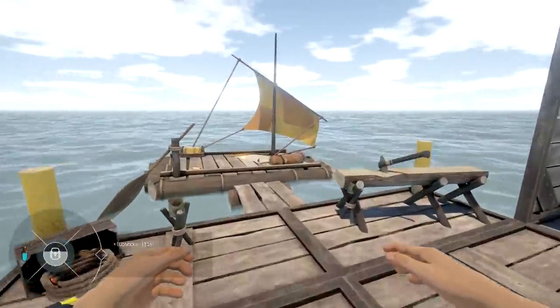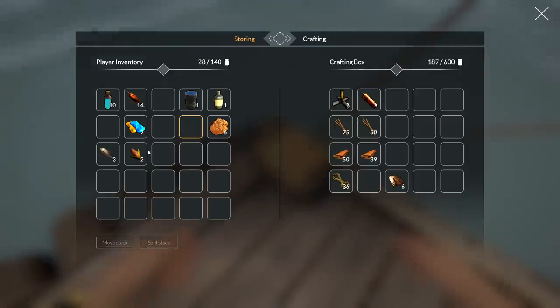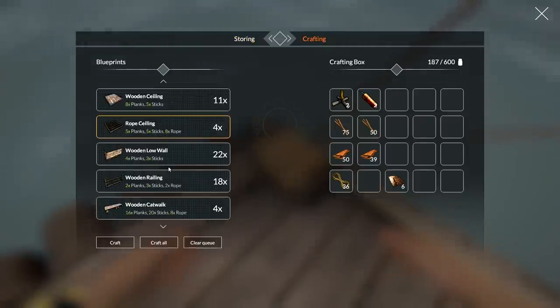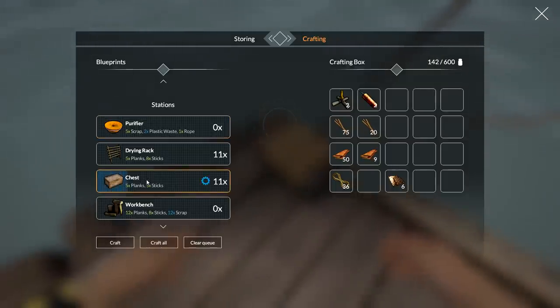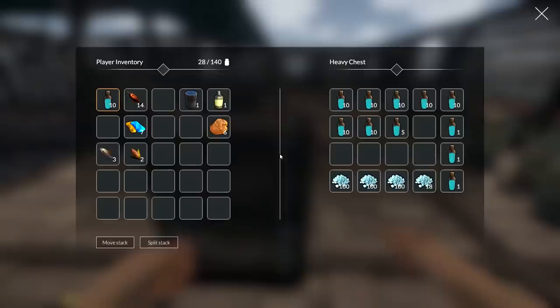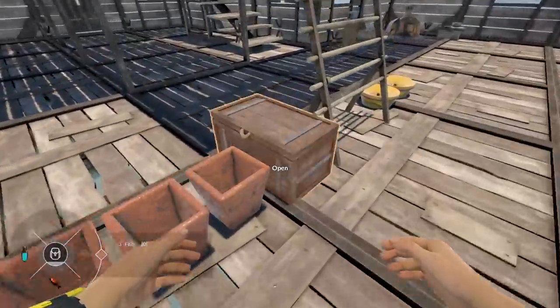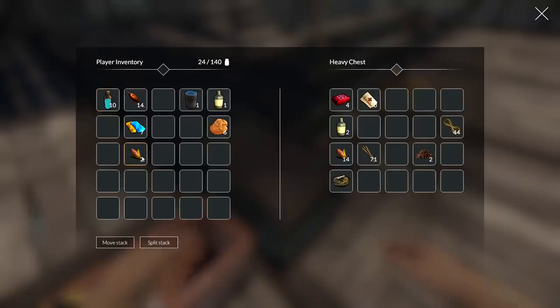We're going to grab a few more sticks. I'll come back to that. Let's go over here and drop off the sticks. Next we're going to be crafting, and you guys are going to be saying: what the heck is he doing? We're going to find out in a few seconds. I'm counting out planks — ten sounds good, let's go eleven. We'll drop that in there for now. We have some plant seeds here.